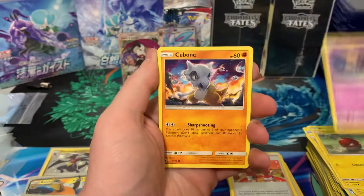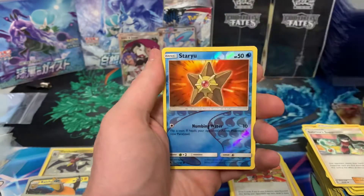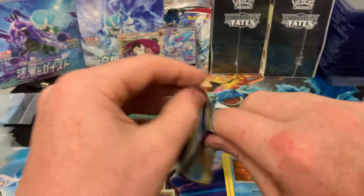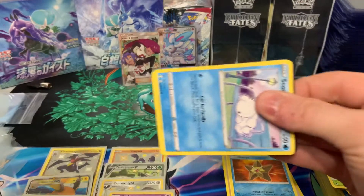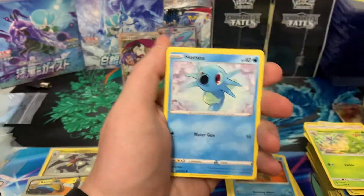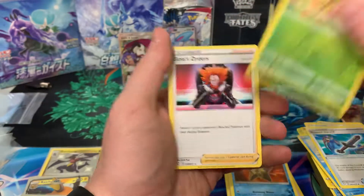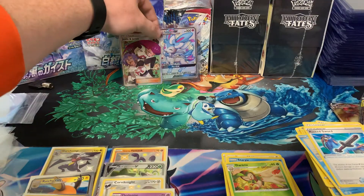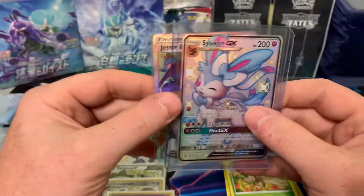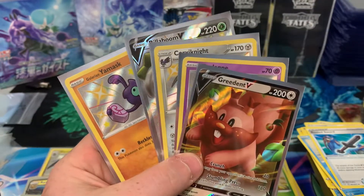Last pack of Hidden Fates — expecting a dud since we've already hit five hits and two holo energies, but you never know. Pikachu, Voltorb, Koffing, Cubone, Geodude, energy, Sabrina, Pokémon Center, Metapod, Starmie, Kangaskhan. Last Shining Fates pack — I've seen as many as eight hits so you never know. Snom, Horsea, Ralts, Morpeko, Spinarak, energy, Tropius, Cramorant, Rusted Star, Stonjourner, Boss's Orders — nothing there. The best two hits of the day were the Sylveon — easily the best at $100 — and the Jesse & James full art at about $15. Rillaboom V was the big Shining Fates hit but it's only a $5 card, so pretty much lost on the Shining Fates side.